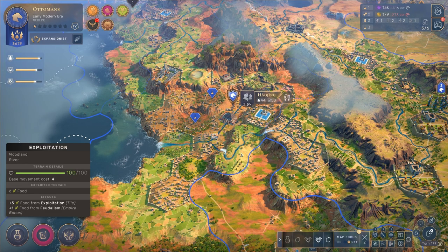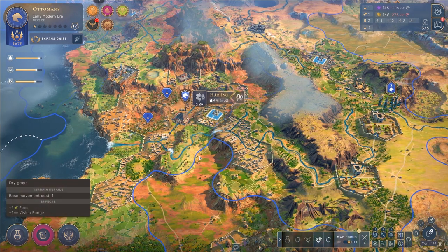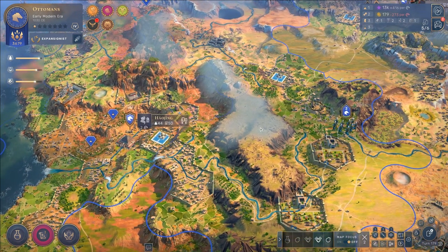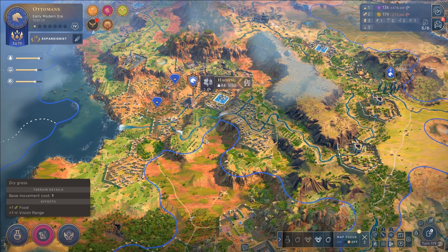Hello everyone, my name is Sik and welcome to a very quick tutorial video about Humankind. Right now we're looking at a private playthrough. We are about 179 turns into the game and what I want to do here is I want to change my state religion.